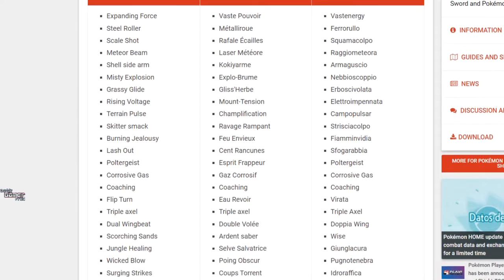We could read a couple of them: Steel Roller, for example, may be a Steel-type move. Meteor Beam may be a Fairy-type move. Grassy Glide may be a Grass-type move. But there's no reason to deep dive into them because we don't know the effects of these moves — we don't know if they're straight-up attack moves or defensive moves or whatever. There is no information on the description of the moves as of yet.